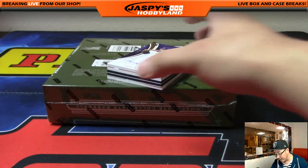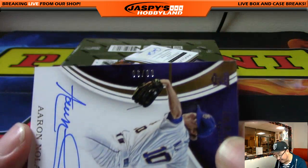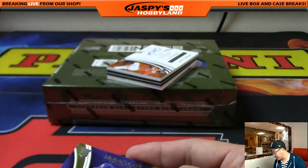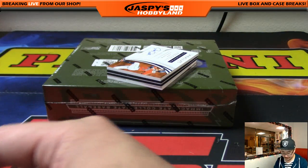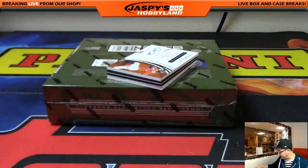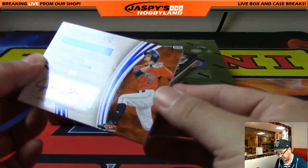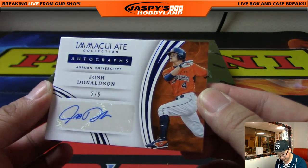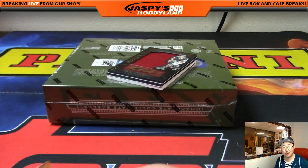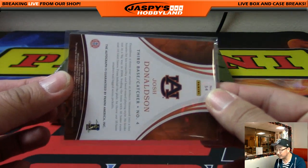We've got another Aaron Nola coming up. From Aaron to Aaron — out of 99, Aaron Nola. I like Aaron Nola's autograph. That is 6 out of 99 — nice on-card autograph. Number 6 — Jeremy 33. Out of 5 coming up — nice out of 5. Josh Donaldson, 2 out of 5. It is college gear — Auburn. Number 2 — Jeremy 33 with number 2. Nice one.